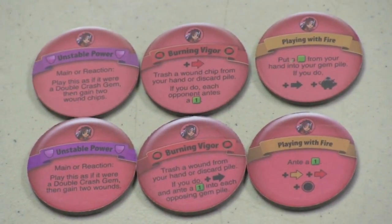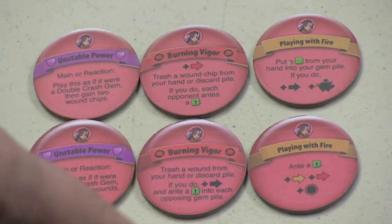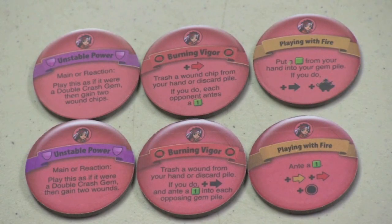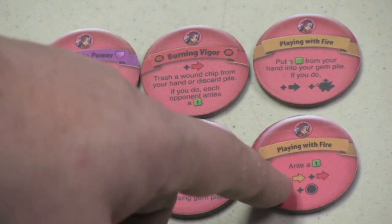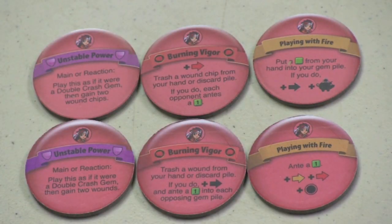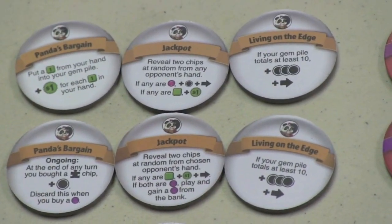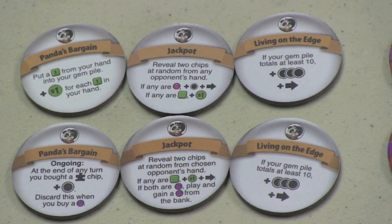Jaina also has one chip that stayed the same. Burning Vigor has changed — instead of letting you play another red action, if you're able to trash a wound it gives you an extra action, but you actually have to trash the thing. The biggest change here is Playing with Fire: instead of plus an action and plus a piggy bank, it's now plus a brown action, plus a red action, and plus another chip, and you ante a one. It's a very different chip. I should note I don't really notice the play balance differences — that's a big difference between me and someone who plays competitively.